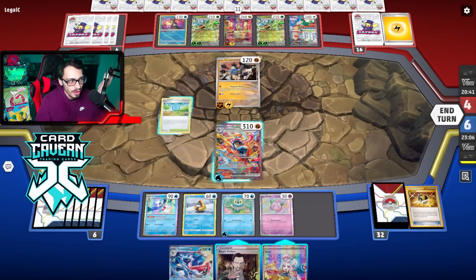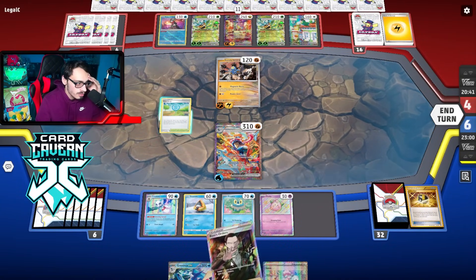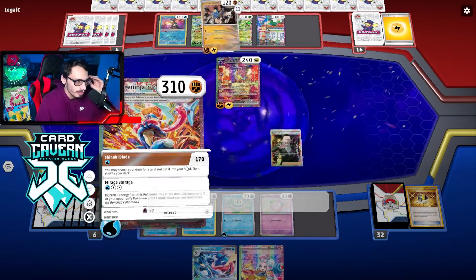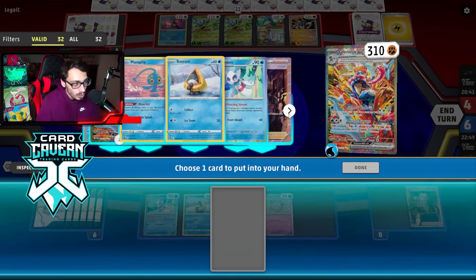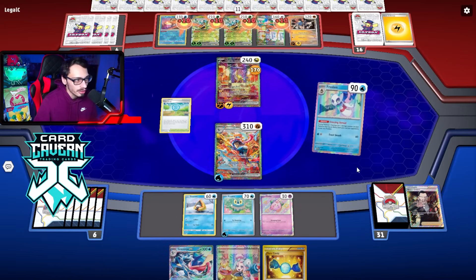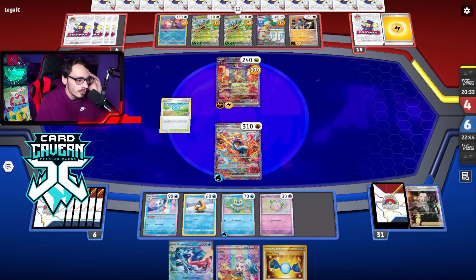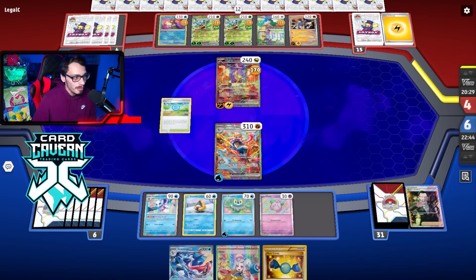I don't hate that because they don't have another Raging Bolt in play. But the Iono to two does nothing with a Pokestop in play. Killing Sandy Shocks doesn't really do anything for me. Counter Catcher would be nice - maybe we Iono over the following turn. I need to get damage on the Raging Bolt but we're never one-shotting it, which is also really bad. I need to make sure we get a Water energy next turn. This has to be the play right? This matchup is abysmal.